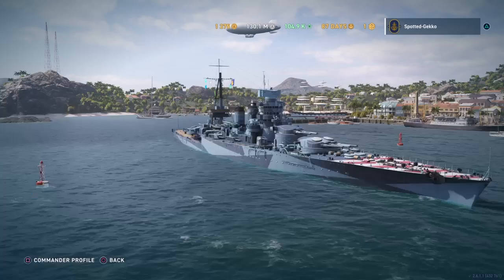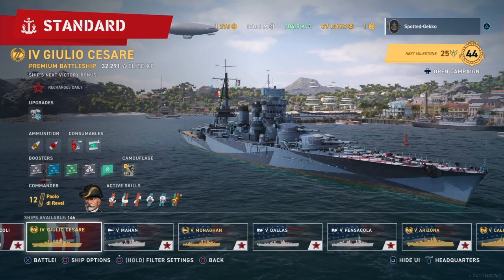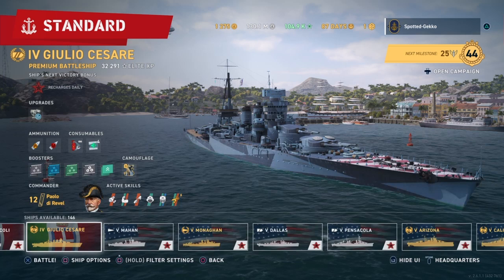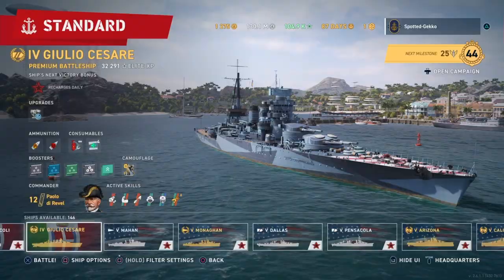Next we're going to take this ship out into a standard match. The match I have is pre-recorded — it's a really, really good match with the Caesar. I ended up getting 5 sinkings, the Kraken, and on top of that 11 citadels. So stick around to see the power of this ship.